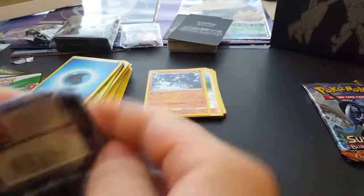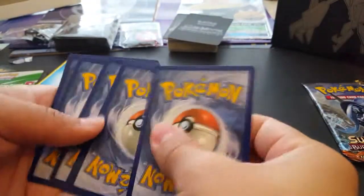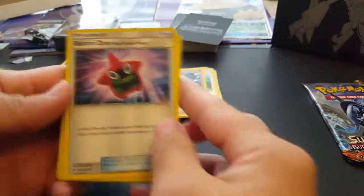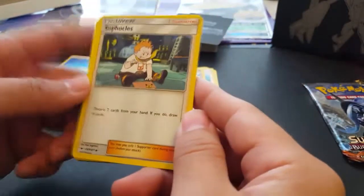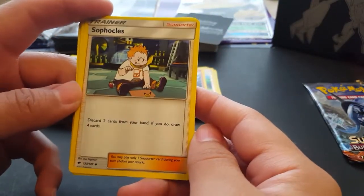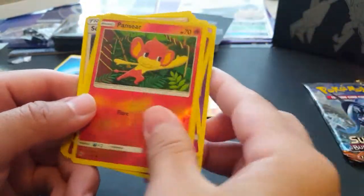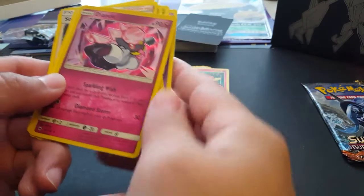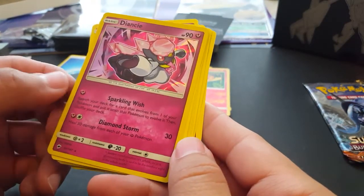Winner winner chicken dinner again — hopefully we can get something good once more. Pack seven: Rhyhorn, Rotom Dex — that's a good one. Escape Rope — we used this a lot during the promo tournament. Mareanie, Mortar — that's cool, Pansear, and whoa — Diancie, Sparkling Wish. Pretty solid pack overall.